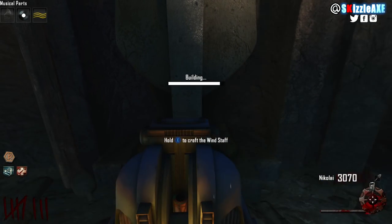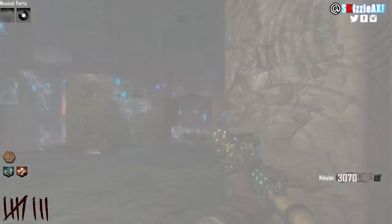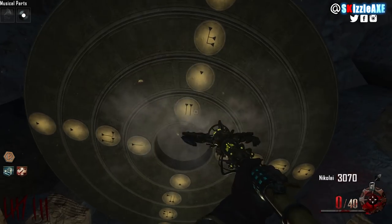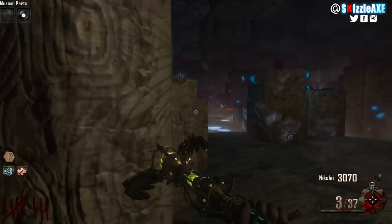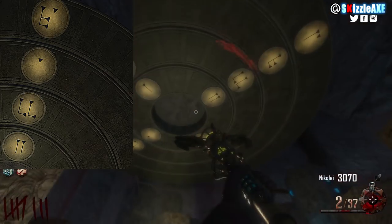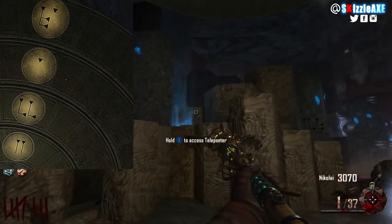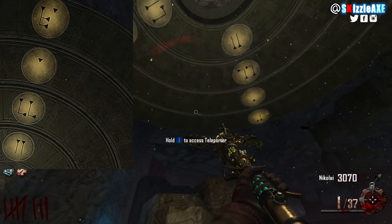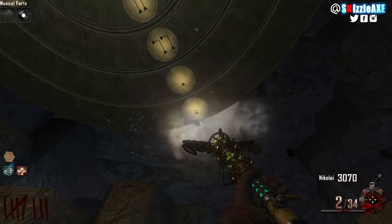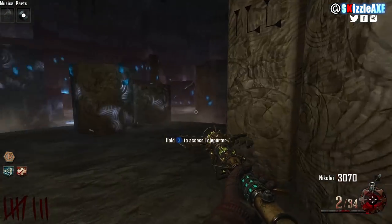Now the first step to upgrade the Wind Staff is to make your way back to the Crazy Place. You will see 4 rows of symbols — you want to shoot the correct row and input the correct symbols. The correct symbols are on screen now: the first looks like a double-L or double lines, the second is also a double-L, the third is an apostrophe shape, and the last is like an L and apostrophe combined. Shoot until you see these symbols. Once done, you have completed the first upgrade step.